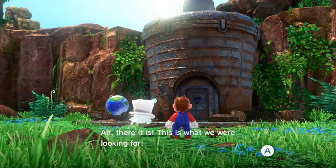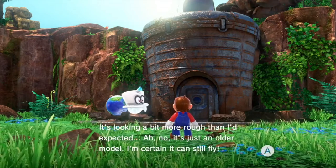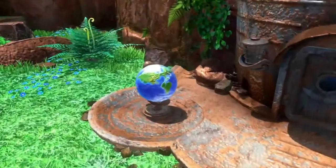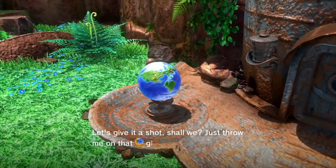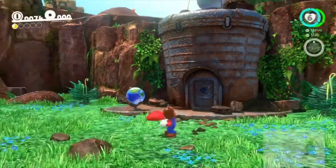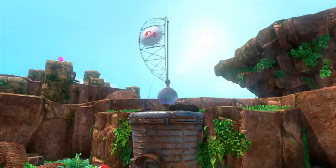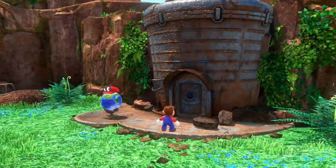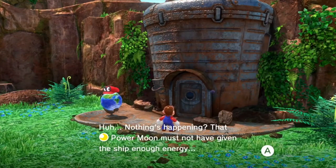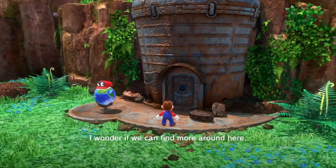There it is — this is what we were looking for! It's looking a bit more rough than I'd expected. Ah no, it's just an older model. I'm certain it can still fly. Let's give it a shot, shall we? Just throw me on that globe there. Hmm, nothing's happening. That Power Moon must not have given the ship enough energy. I wonder if we can find more around here.